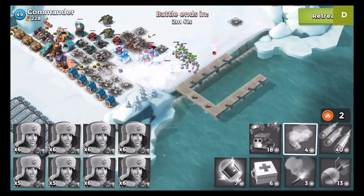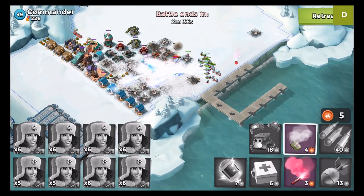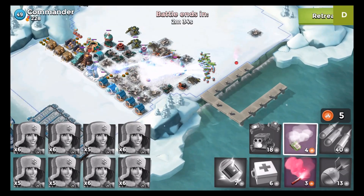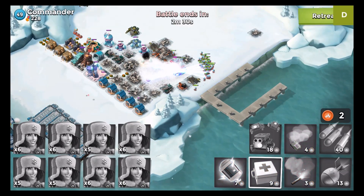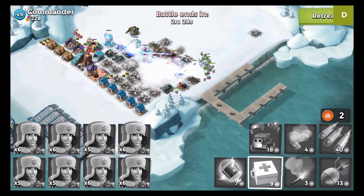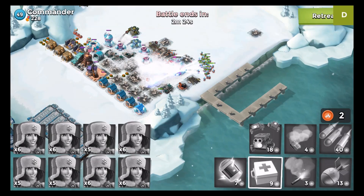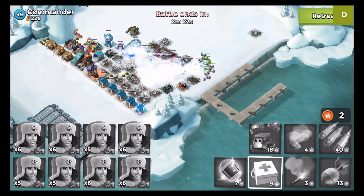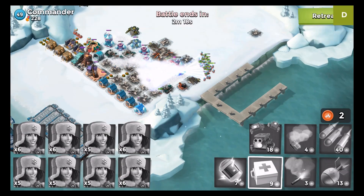That is exactly what I wanted to show you about the Cryoneer. She looks so awesome — it's going to be a really great addition to the game. The damage is not that much, but it's splash damage which is always useful against cluster bases, and that's something you're going to see a lot. As you can see, we don't do enough damage to the headquarters directly.